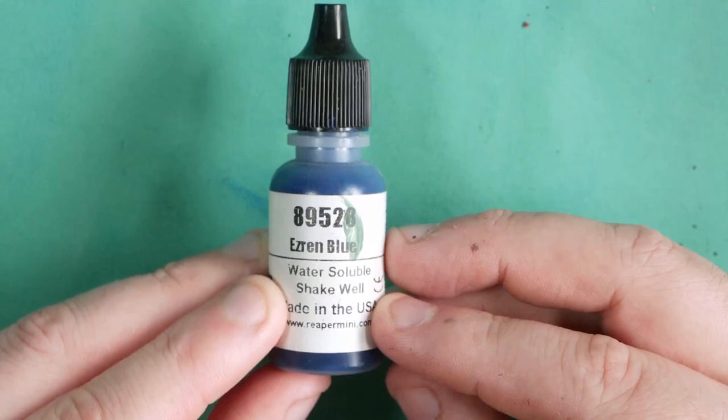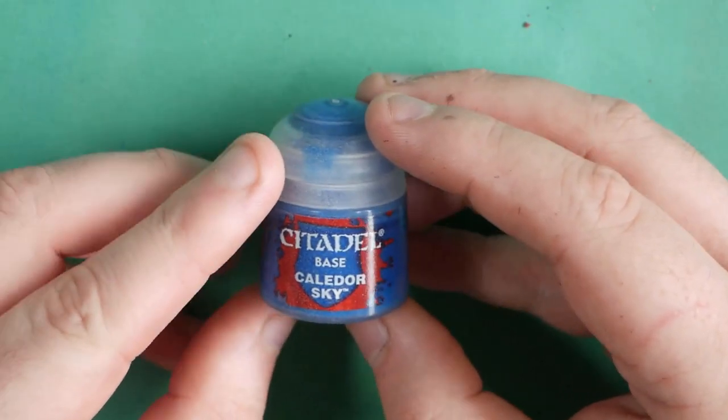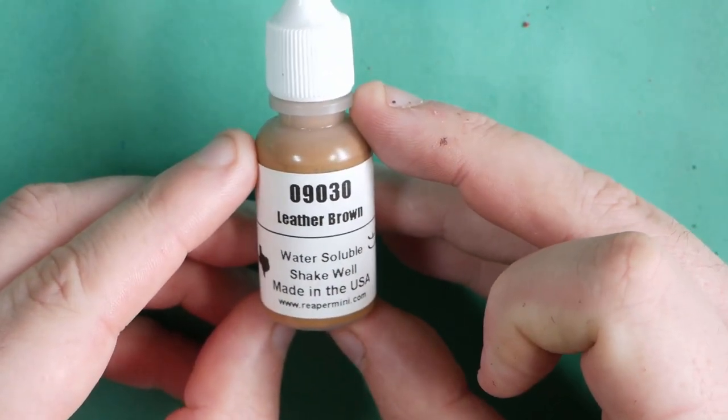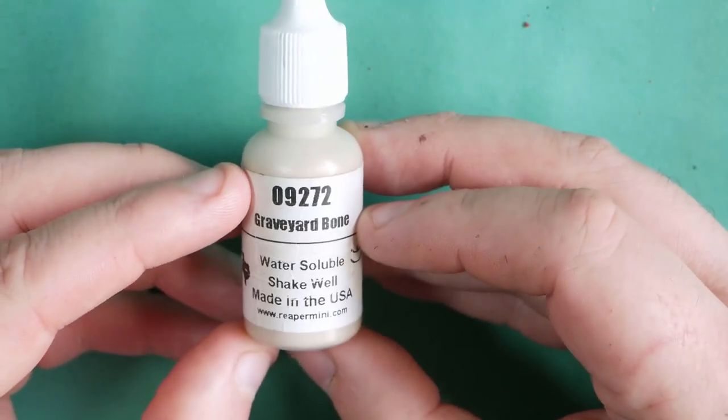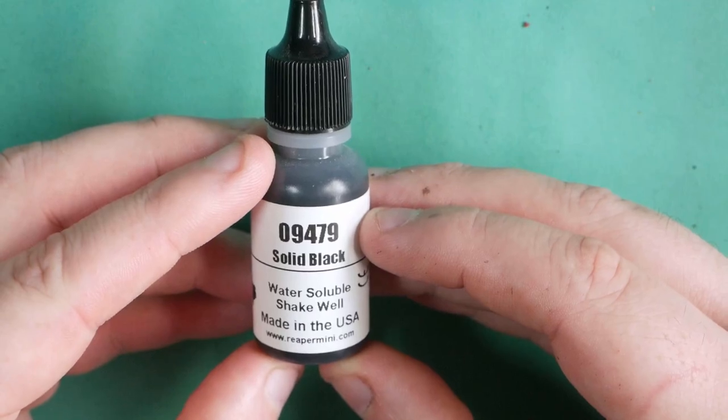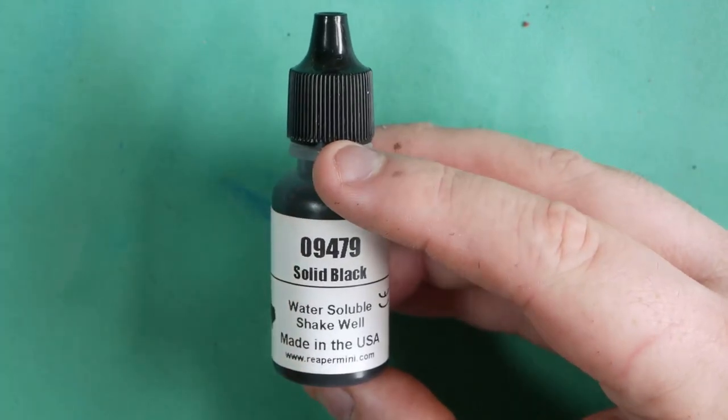Let's get into the colours for the next one. Ezran Blue to start off — yes, again, Ezran Blue, every bloody video. Calidor Sky is our highlight. Then we're going to grab Leather Brown — this is one I don't use very often; I wanted to use it as a basis for a warm white — into Graveyard Bone, again every bloody video. Skeleton Bone and Graveyard Bone are different, by the way. Pure White next, and solid black once again. Just a nice tight bunch of staple colours for this workup.